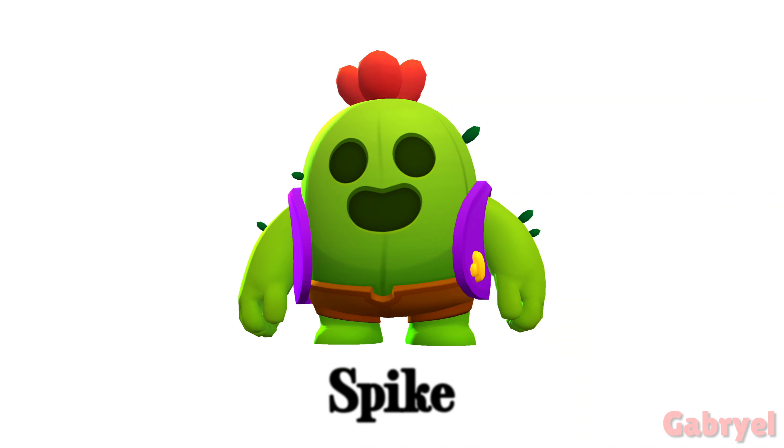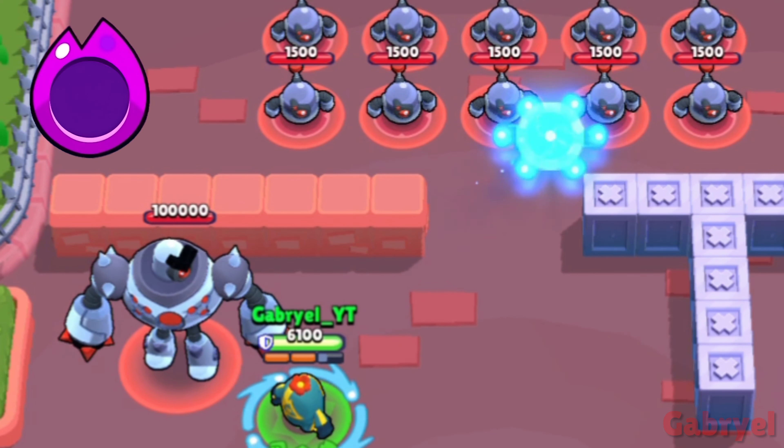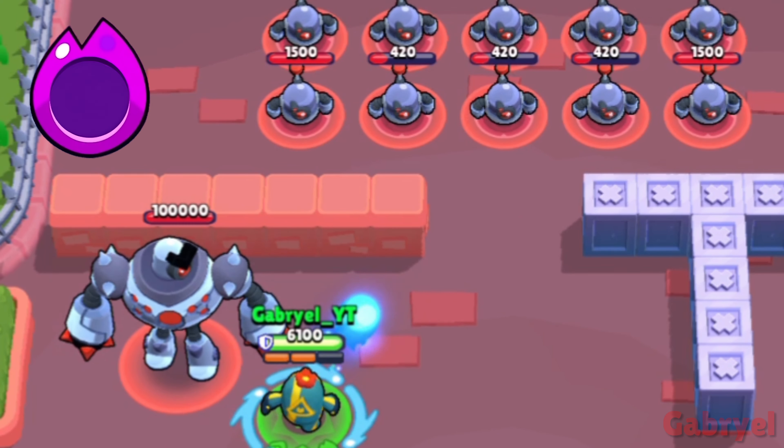Spike. He can deal damage to enemies that are behind walls if done correctly, with or without the Curveball Star Power.